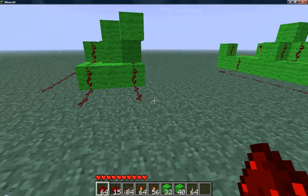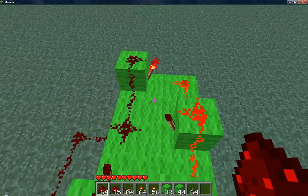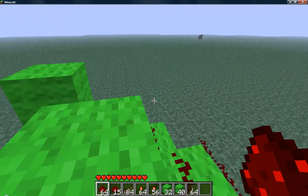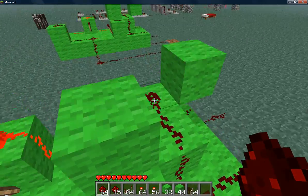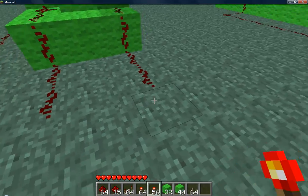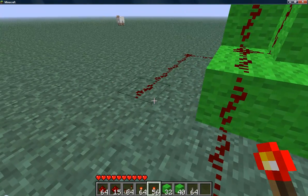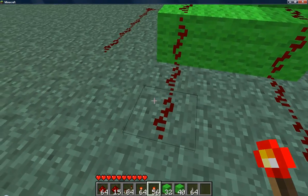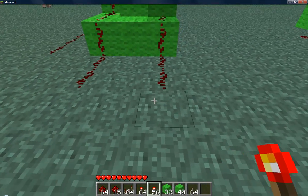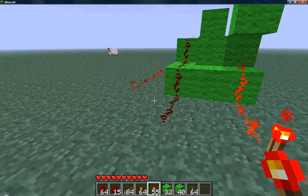Hello guys, today I have got a Minecraft CPU D flip-flop — I think that's what you call it. Basically what it is, I'll show you: so there's input, like save, well control save, or control the memory thing, and output. So when I put that here, the output is powered.